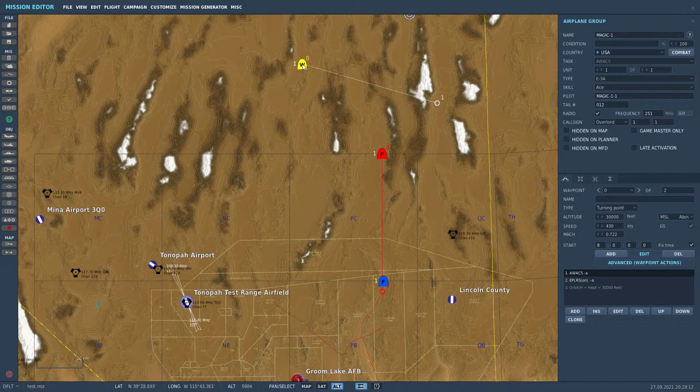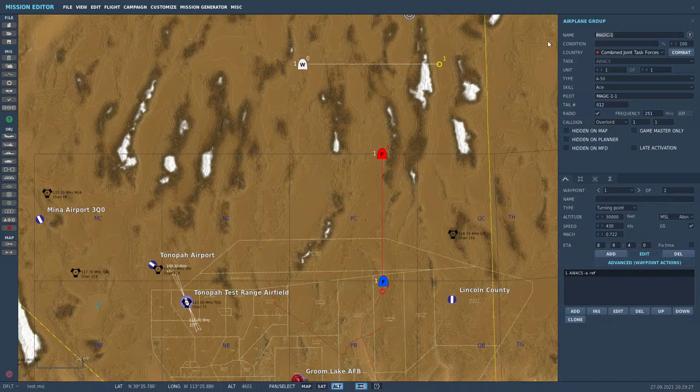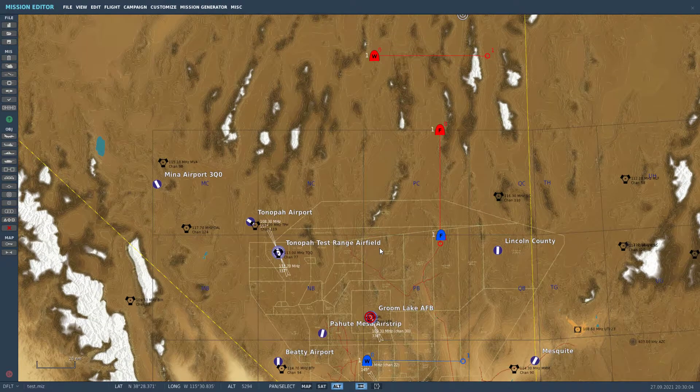And we'll do the same for this guy — it wouldn't be fair if we didn't. We'll put an A-50 here and call him Overlord. I just like to make the names match. We'll check and he's got the same orbit. So that's your basics right there — a nice little battlespace.